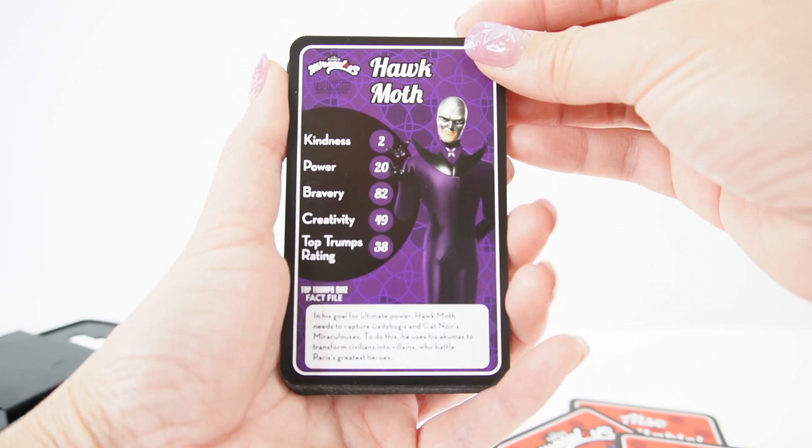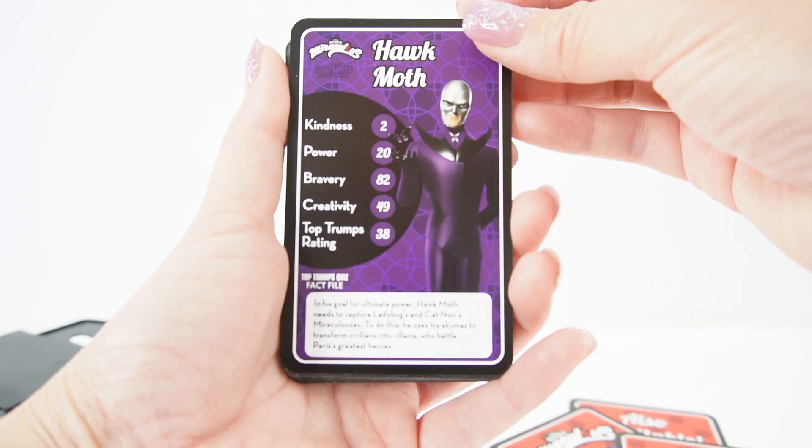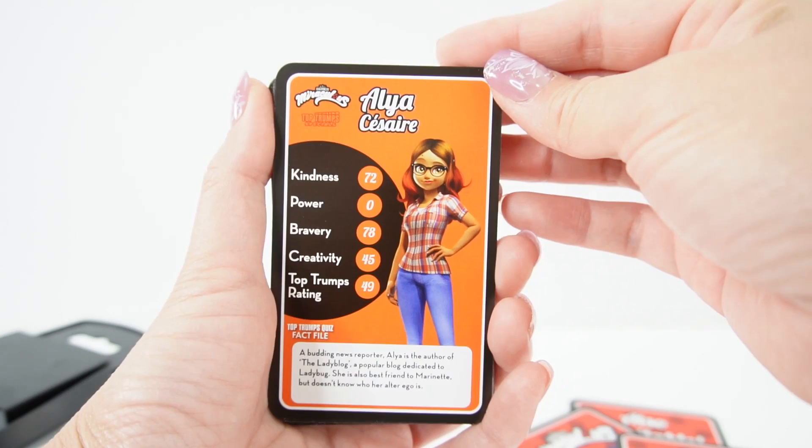Hawk Moth. In his goal for ultimate power, Hawk Moth needs to capture Ladybug's and Cat Noir's Miraculouses. To do this, he uses his Akuma to transform civilians into villains who battle Paris' greatest heroes.